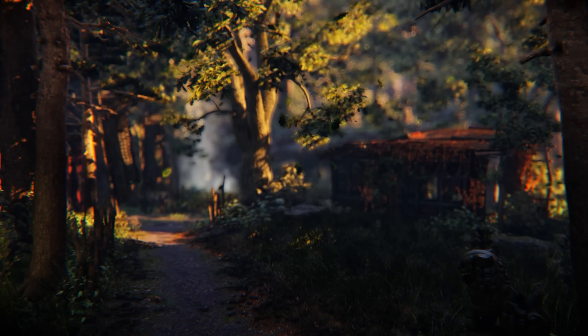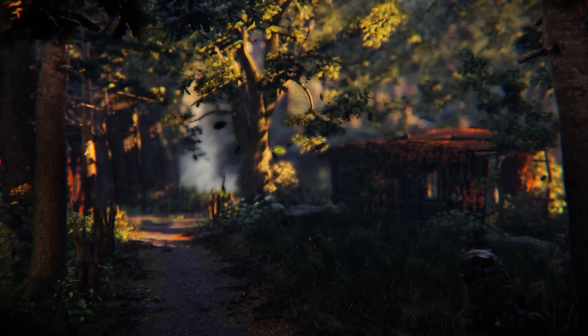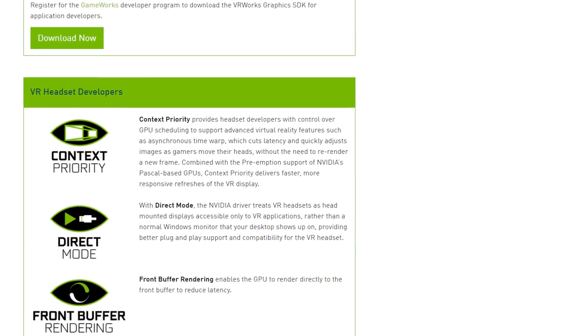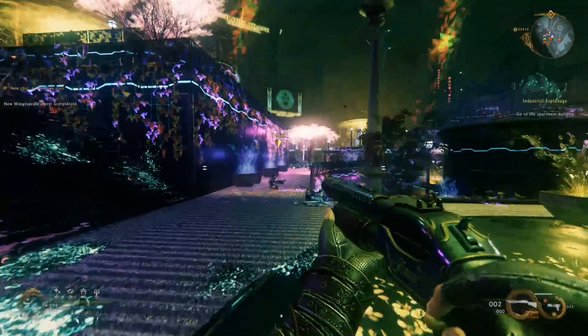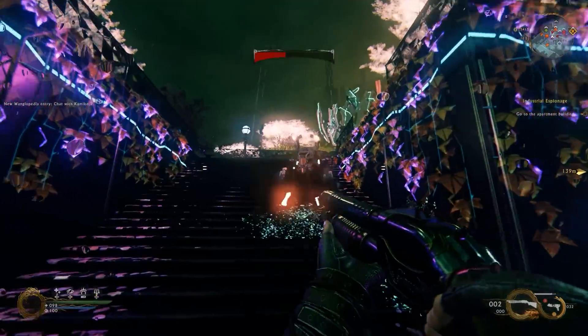Shadow Warrior 2 is actually a game of firsts on PC, with a pair of interesting new features that add greatly to the experience. The first of those is Nvidia's Multi-Res Shading, a feature designed to increase performance while limiting image quality sacrifices to a mere portion of the screen.